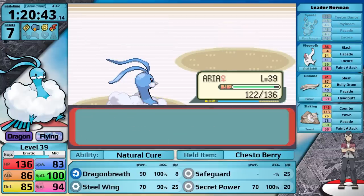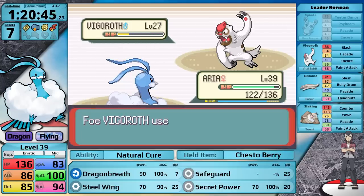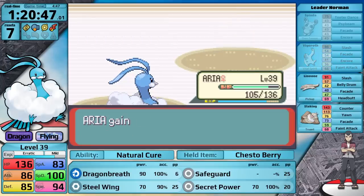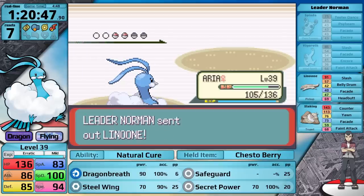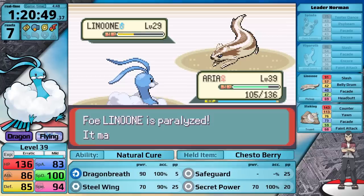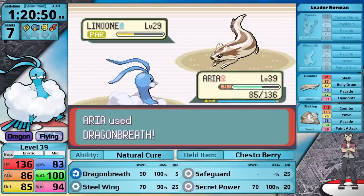Next is Vigoroth — I go for Dragon Breath, it does more than half, it strikes back with Facade. Maybe I should have gone for Steel Wing on the first turn to get a chance at a defense boost, then knocked out with Dragon Breath — that way I would prevent the chance of paralyzing Vigoroth and getting hit by a boosted Facade. Moving on to Linoone, I go for Dragon Breath, it does more than half and causes paralysis. Linoone still hits a Slash doing a little damage, and I finish it off on the next turn.